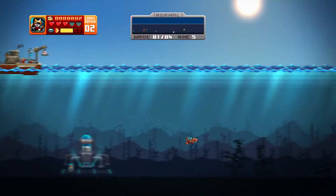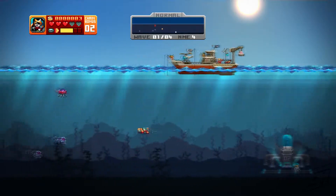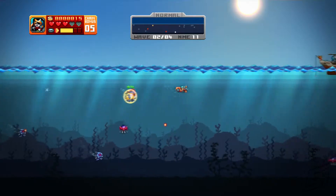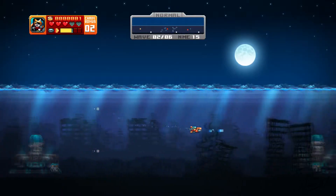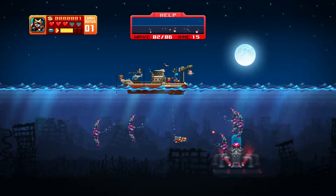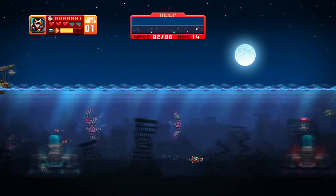Beginning enemies are easily taken down with your ship's regular firepower, but later on, tougher enemies require far more damage to be destroyed. You can take them out easier with your alternate special weapon, which fires a much more damaging blast, but ammo for this weapon is limited. It refills slowly, and beating each new area grants you even greater carrying capacity for it, but even at the maximum amount it's still something you'll want to conserve for the enemies that require it.